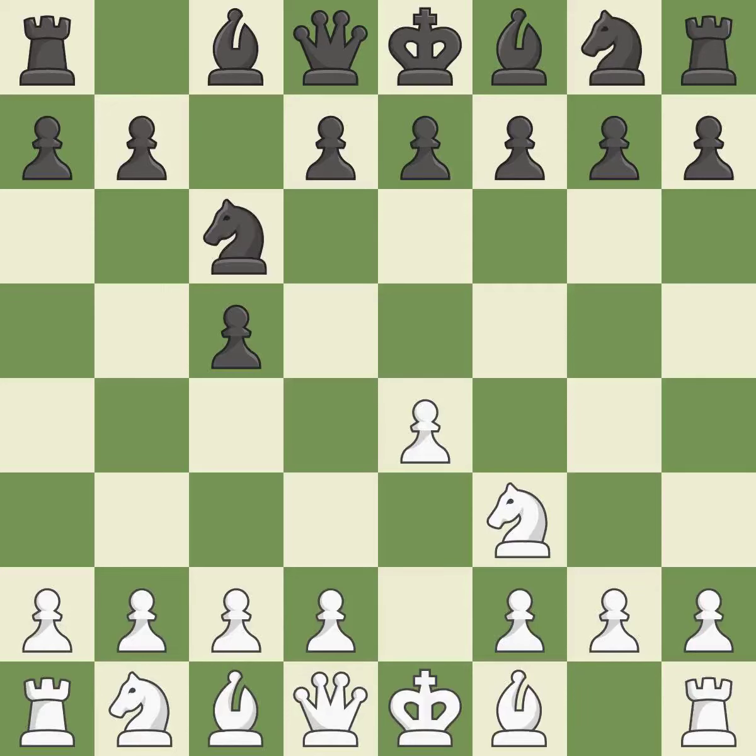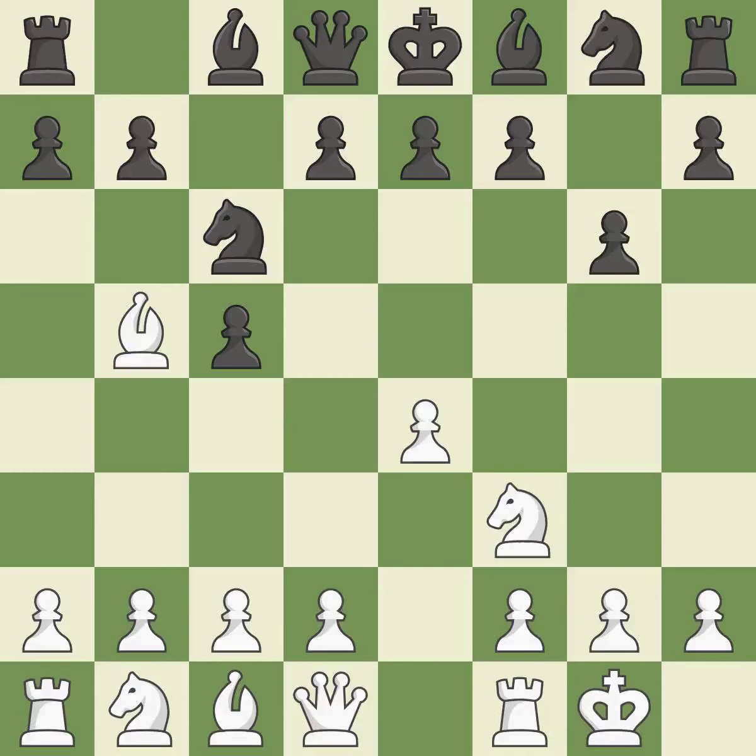Nc6 aids in maintaining control over the d4 and e5 squares. Bb5 engages in a knight on c6 attack while getting ready to castle kingside. The dark-squared bishop is getting ready to be fianchettoed to g7, where it will sit on the long diagonal. Castling gets the king out of the centre and activates the rook. The fianchetto move Bg7 places the bishop on the long diagonal.